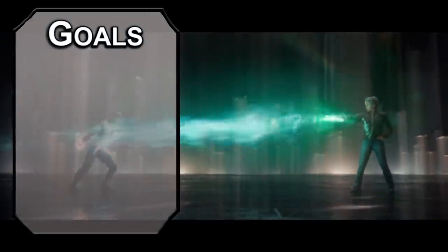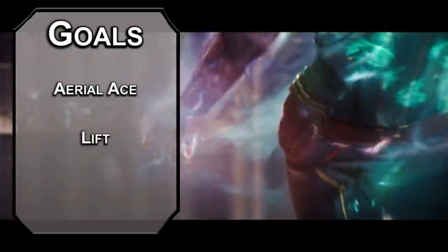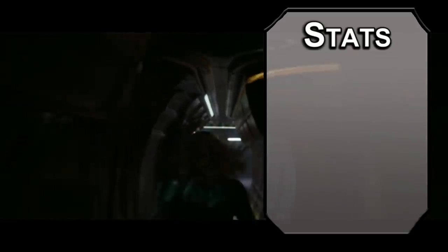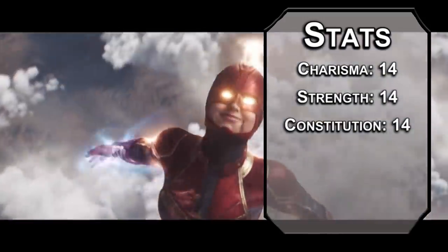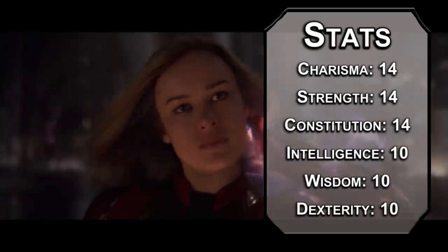Let's start off with our goals for this build. First, we need to take to the skies — you are a premier pilot, after all. Next, we need to load ourselves with superhuman strength, blasting through spaceships like we're a laser. Finally, we'll grab some lasers in case you don't want to rip through a spaceship with your bare hands. For stats, we'll be using standard point buy. Strength, constitution, and charisma are all Danvers' specialties, so let's make sure those are all a solid 14. Dexterity, intelligence, and wisdom can take a back seat — set them at 10 so we don't have any negative modifiers.